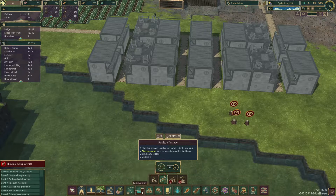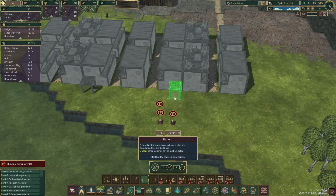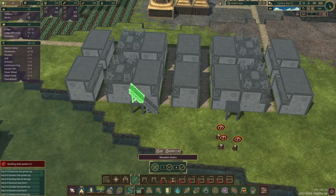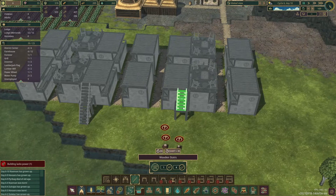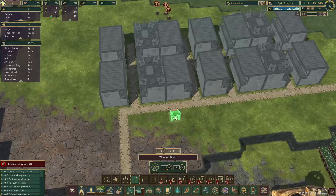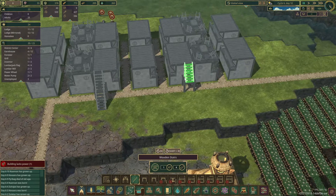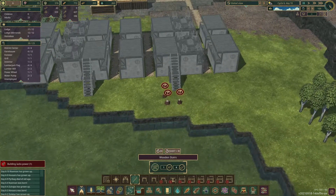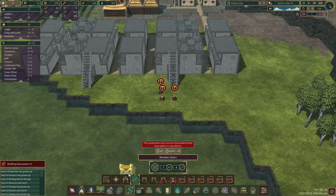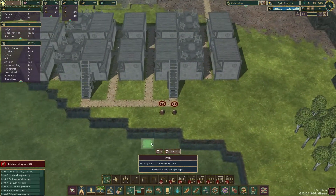I've added some rooftop terraces and I still need to add stairs, but I'm still trying to figure this out. I guess it wasn't that complicated - I was just making it more complicated than it needed to be. Just going to have to add the stairs like so, and do it on this side too. That's really cool actually. We don't need terraces for every house so that should be fine. Let's add some pathing - there's like a backyard hangout place.